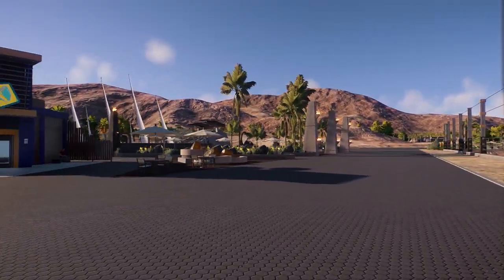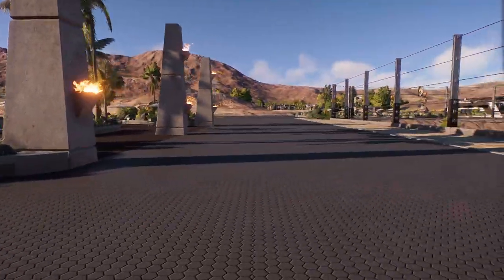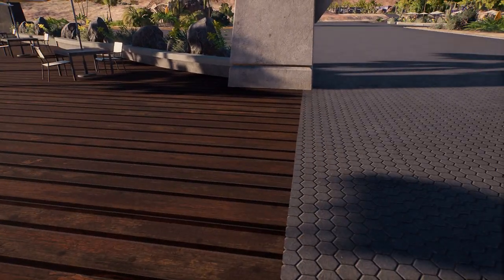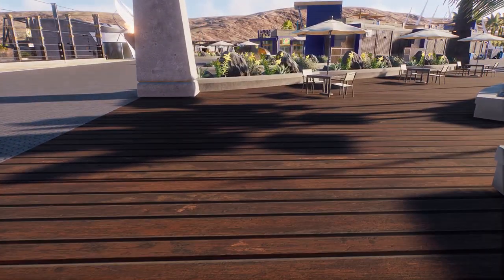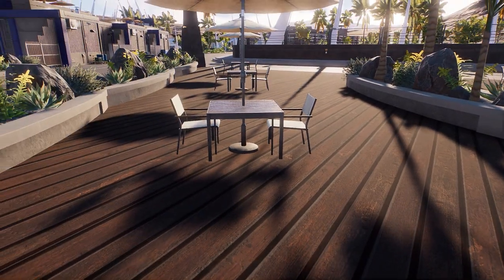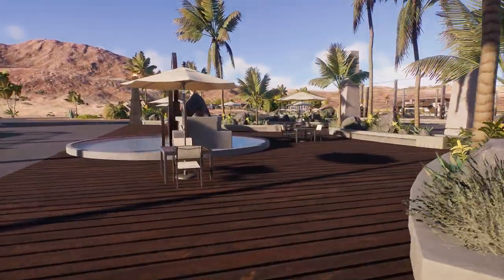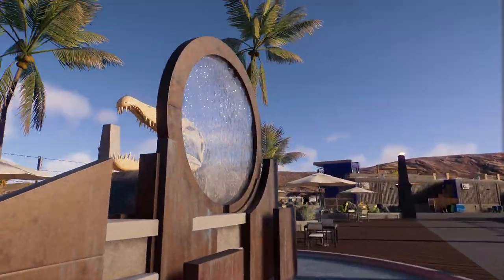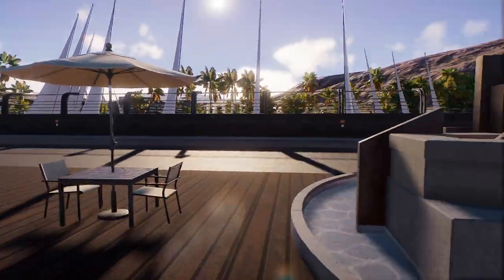Behind the amenities we have the bathrooms protected by this carnotaurus fountain — again a suggestion by someone in stream. Then this gallery overlooks our first exhibit. This is the major seating area for the northern section of the guest zone, with lovely wood paneling — the wood panel path is available on Nexus Mods. We have a lovely fountain here; I tried to go for something Jurassic World Dominion-esque by putting the spinosaurus skull behind it.